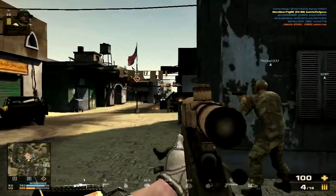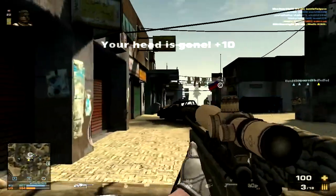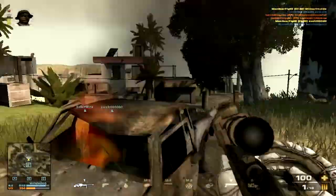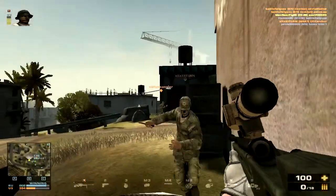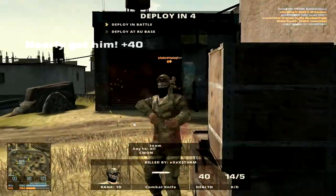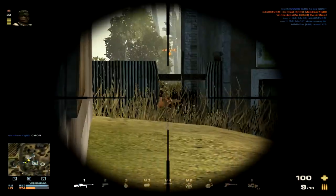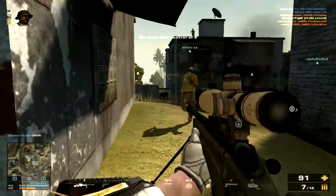I really like the SV-98 especially with this scope. The default crosshair is a bit annoying for me — it has those triangles, I think it's called the chevron scope, same as the SVD. It doesn't zoom a lot either. But this desert ballistic scope has a normal crosshair and it just feels really nice. Right there, if you slow that down, I can guarantee that would have been a headshot — but he panic knifed me. The desert ballistic scope is really nice on the SV-98.